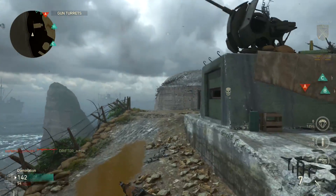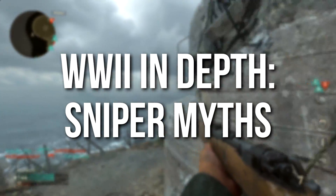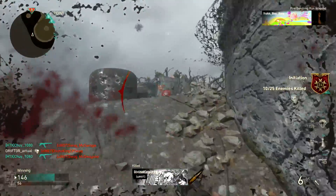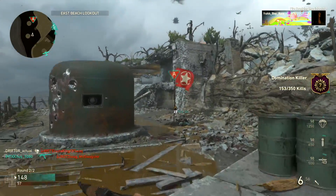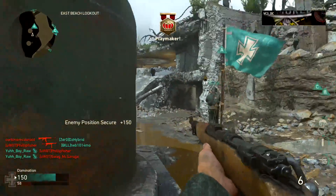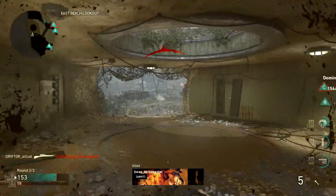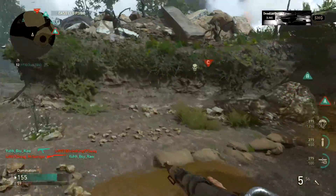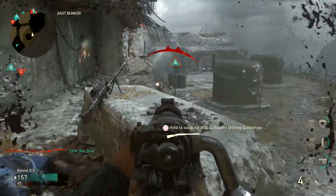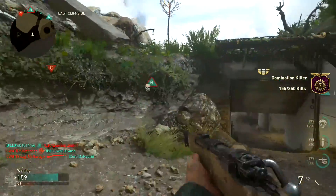Hey guys, Drifter here. Welcome to World War 2 In Depth. In today's episode I'm going to be talking about some sniper myths, because as I've been reviewing sniper rifles it has come to my attention that there is a lot of misinformation, confusion, and myths regarding sniper rifles in Call of Duty: World War 2. We're also going to be talking about the scoped perk, ballistic calibration, FMJ, stance, proning, idle sway, and a lot of other things. I'm popping people with the iron sight Kar98, which is incredibly fun.